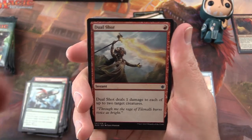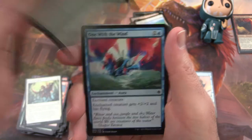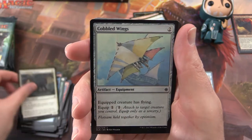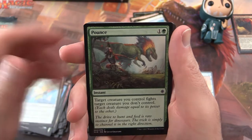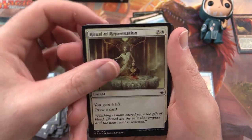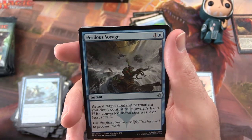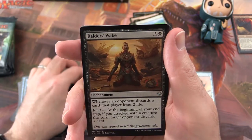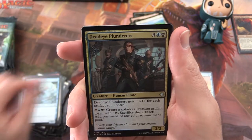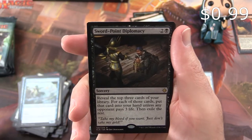Pack 6: Dual Shot, Slash of Talons, New Horizons, One with the Wind, Encampment Keeper, Cobbled Wings, Pounce, Spell Pierce, Ritual of Rejuvenation, Wind Strider. Perilous Voyage is the uncommon. Raider's Wake — that one was nasty, I had that attached to me last night. Dead Eye Plunderers. And Sword Point Diplomacy is the rare.